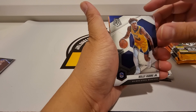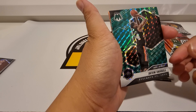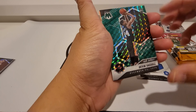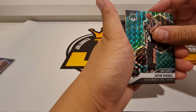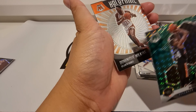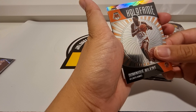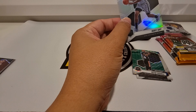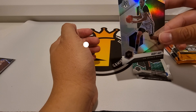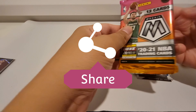Devin Vassell green — okay. Next card at the back: Hall of Fame Dominique Wilkins. All right, last card: pretty nice silver parallel. Okay, that pack starts well. All right, next pack.